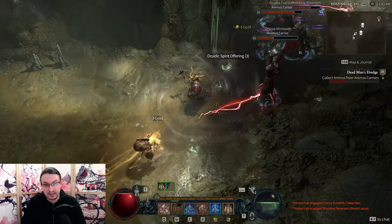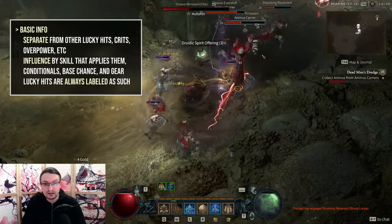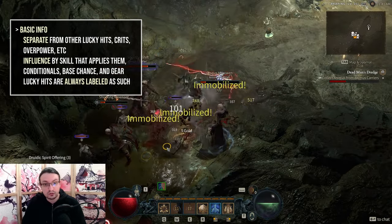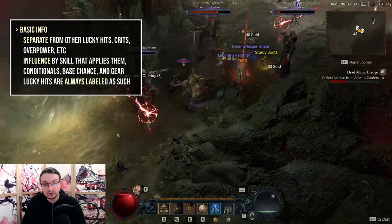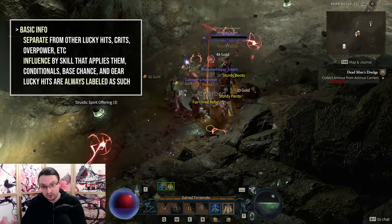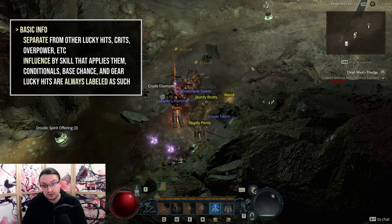Lucky hits are next. It's a separate roll for each effect and they are not connected to overpower or crits. The chance to apply them depends on the base chance, conditional, skill applying them and your gear. Lucky hit on gear is a multiplier, not an additive increase to the base chance.